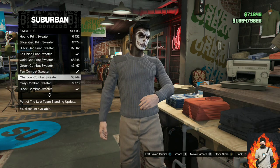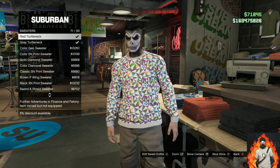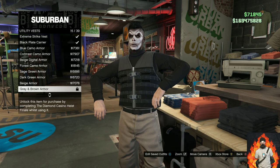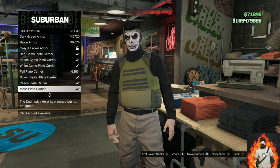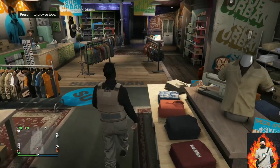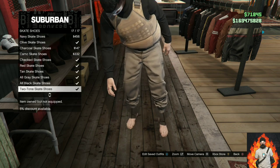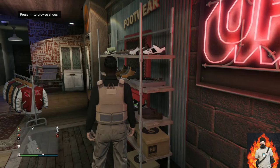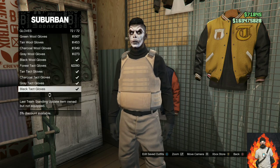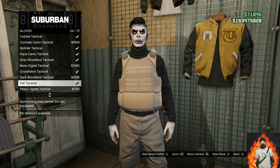Find the category called sweaters and purchase the black turtleneck. Back out once and go over to the section called utility vest. Purchase the Salmon plate carrier. Make your way over to the shoe section, go over to skate shoes, scroll all the way down, and purchase the all black skate shoes. Make your way over to the accessories.